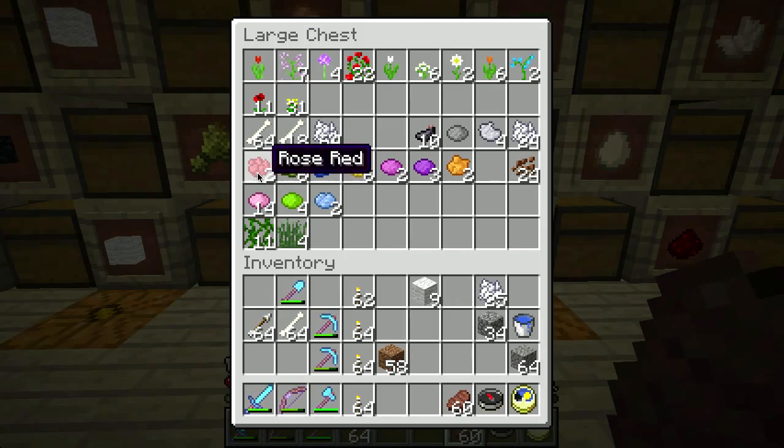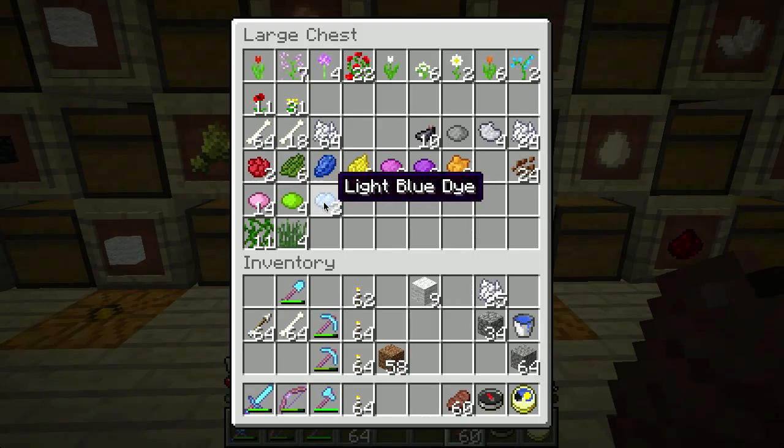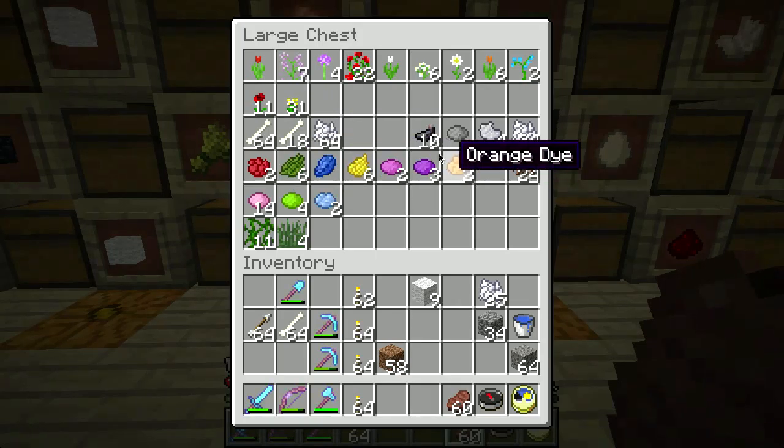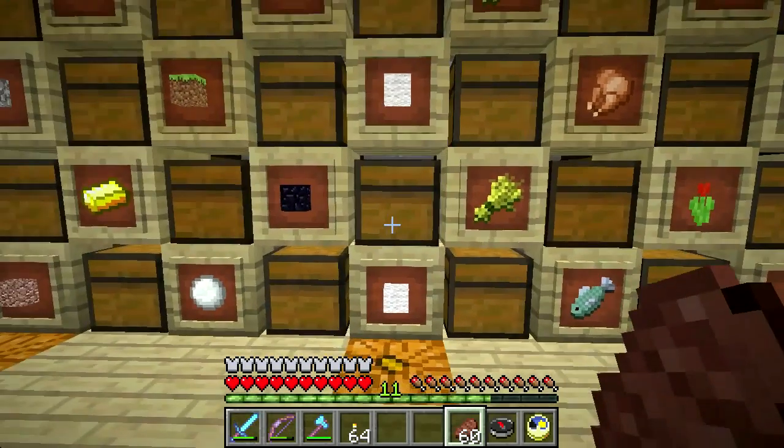Most of these you get from plants - derived from plants by sort of watering them down with white. Cactus you get from a plant but you have to smelt it. Ink sack you get from squids, bone meal you get from skeletons, and the gray dyes are a combination of the ink and the bone meal.